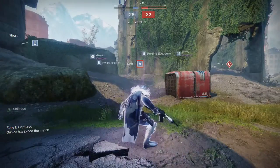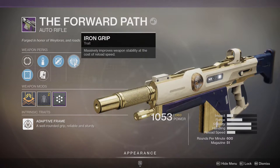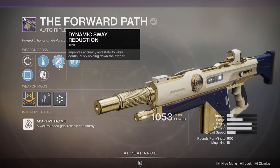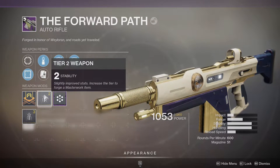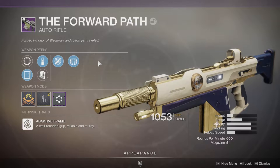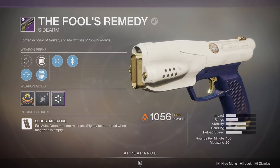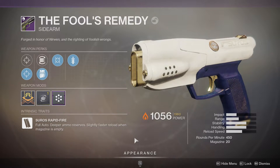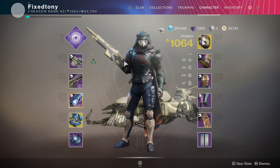Let me show you guys what I ended up getting from the quest. My first weapon rolled Iron Grip — massively improves weapon stability at the cost of reload speed; the reload speed isn't that bad, it's slow but not insanely bad. Then Dynamic Sway Reduction, which improves accuracy and stability while continuously holding down the trigger, plus a stability masterwork — so this thing is stable as hell. Then Fool's Remedy with Quick Draw and Moving Target, which I actually love.